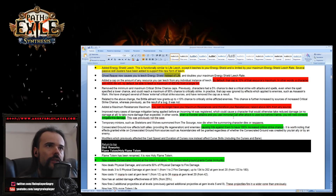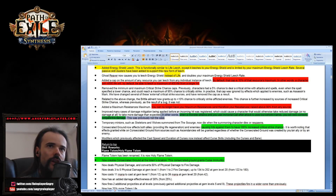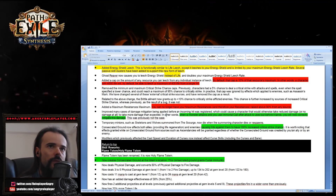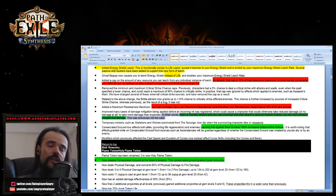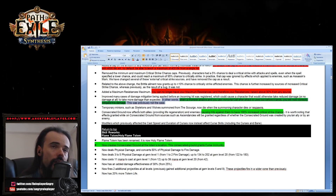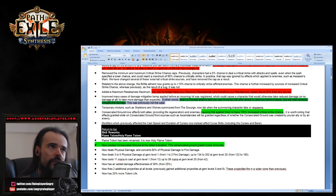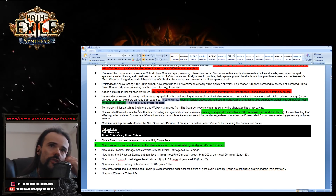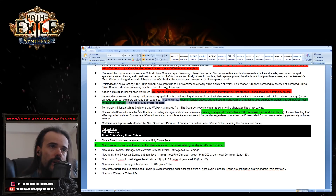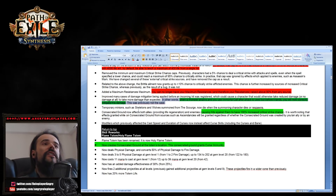Immortal Call is more useful now — it just works as it should in mitigating hits. Consecrated Ground has undergone a substantial rework and now causes hits against enemies to have a higher critical strike chance, also providing life regeneration. It's just much better than before. If you want to play a strong character, I strongly recommend the Inquisitor now that it has been buffed through consecrated ground.